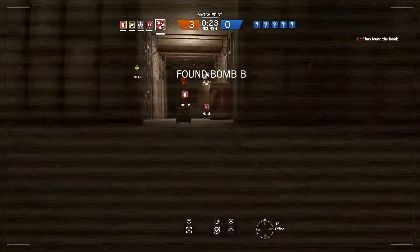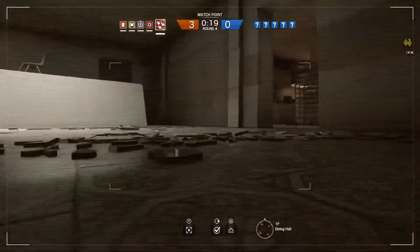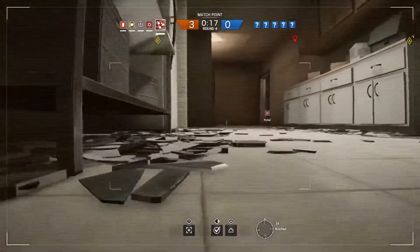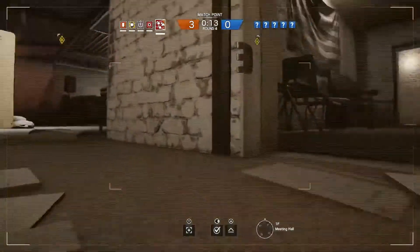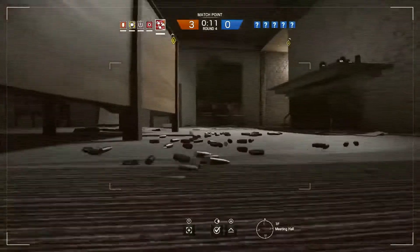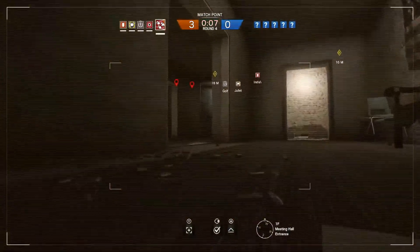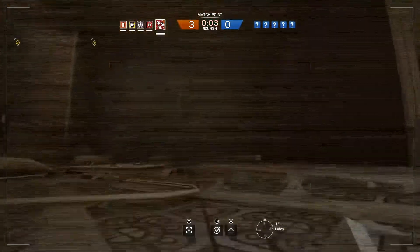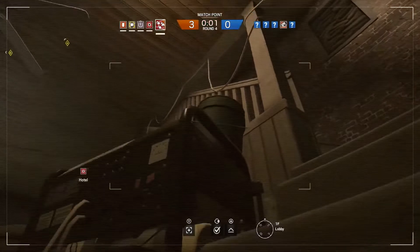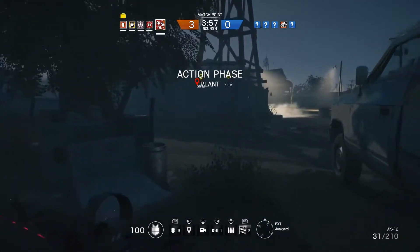Be advised, your drone has located a bomb. Enemy located, second floor. Ten seconds to insertion. Five seconds to go. The diffuser has been secured. You found a bomb — make your way to its location and diffuse it.